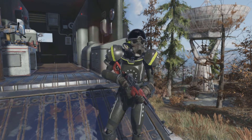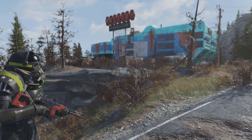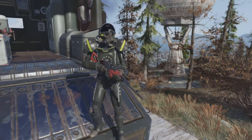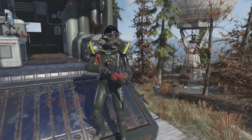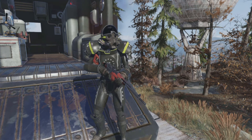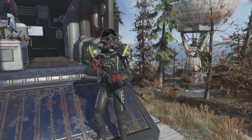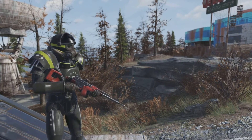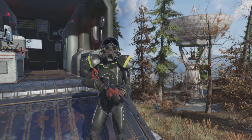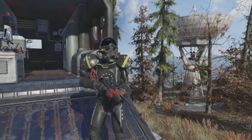Here we are on our testing grounds, the West Tech facility. West Tech is home to a bunch of super mutants and super mutant hounds, most of the time level-scaled at their max. They are the perfect test dummy, as they don't really have a lot of armor. In terms of damage-to-damage ratio, the most accurate results you're going to get are from them. Also, it's a great place to farm XP. Let's get into the weapon, the build, and the factors that go into the Executioner's Legendary Effect.